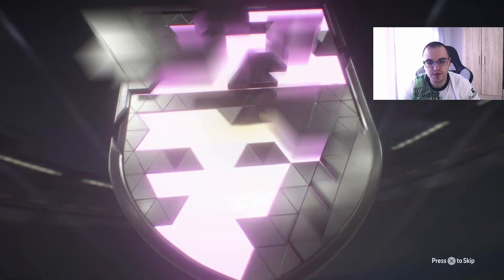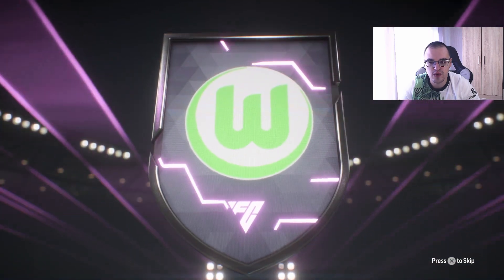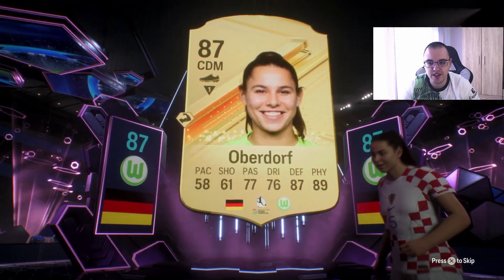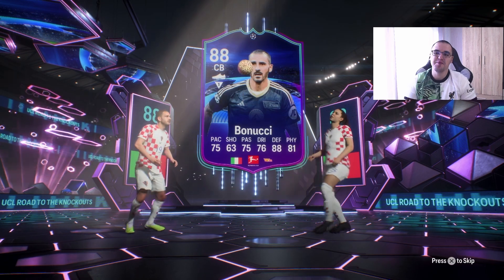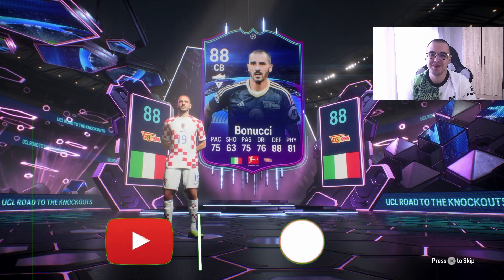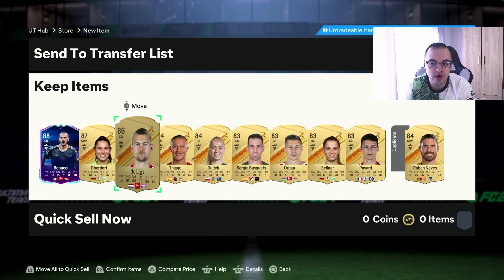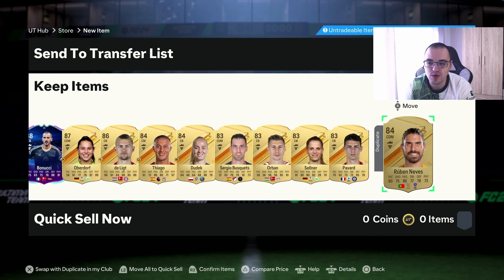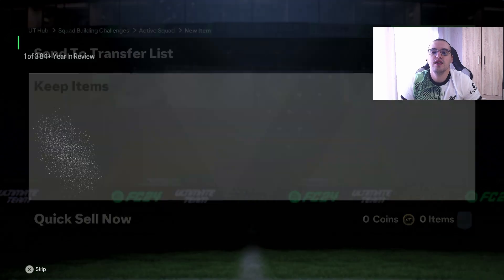We get a special card — a German center defensive midfielder from Wolfsburg. It's Oberdorf! And who's next to her? Of course, Manucci — I've been packing Manucci left, right and center. It seems like he's subscribed to my packs. 87 and 88 — we'll take that. We also get three walkouts and another duplicate Ruben Neves.